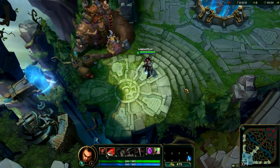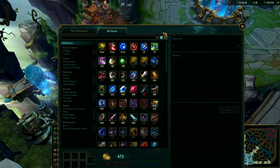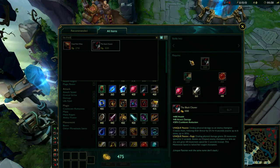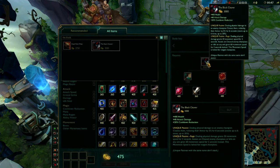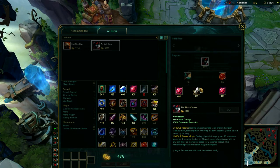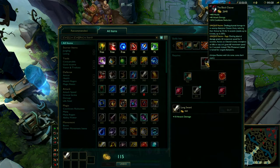The best thing about Darius is that the only item that is actually necessary for him is the Black Cleaver. That's pretty much the only item that's specialized for Darius, and that makes him the number one top champion for me in this game, because you only need one item to get the most out of him. You might start from the beginning by buying the Long Sword and then keep building up until you reach the Black Cleaver.